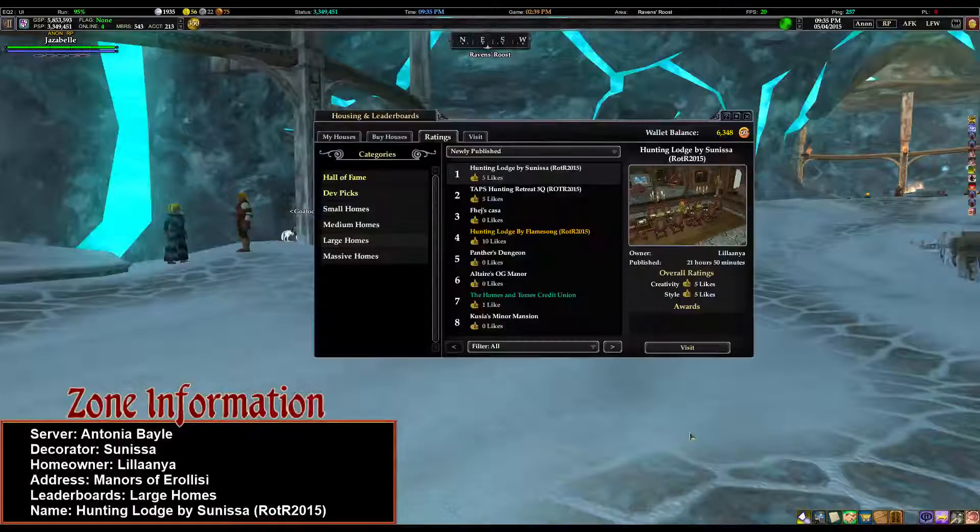Good evening, ladies and gentlemen. This is Jassabelle, and we are going to tour the Hunting Lodge by Sunisa. That's on the leaderboards under Large Homes. I'm looking at Newly Published right now. I don't know where it is on any of the other rating systems of the leaderboards, but it's one of the newly published homes.